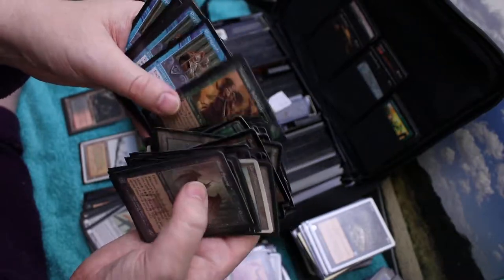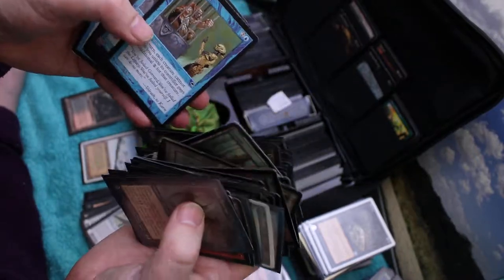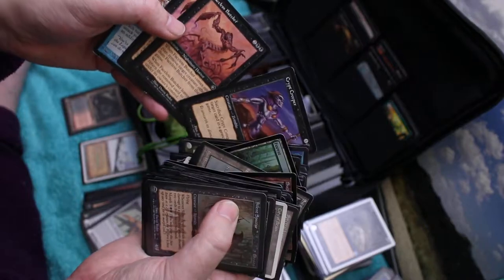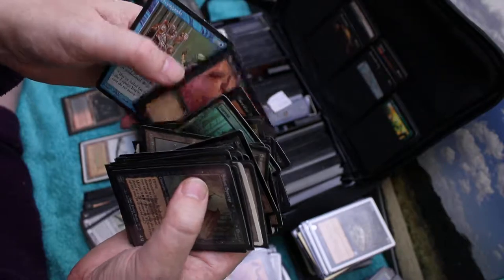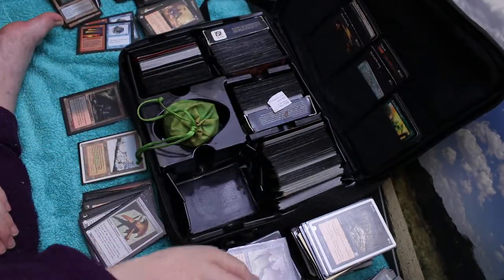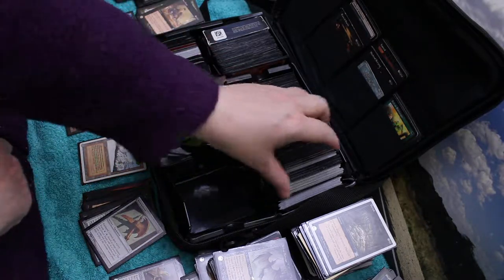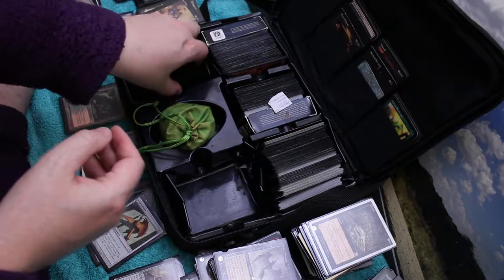Thornscape Battlemage, Battlemage Bade - that was my sideboard, I remember that. Propaganda, a couple of Propagandas, Crip Creeper, Faceless Butcher, and more Propagandas. Very, very nice. Strong cards. And that's just one quarter of it so far. Oh my goodness. This is just wicked to just see these all again.